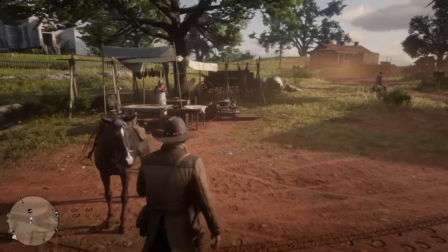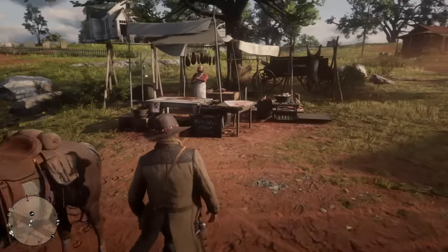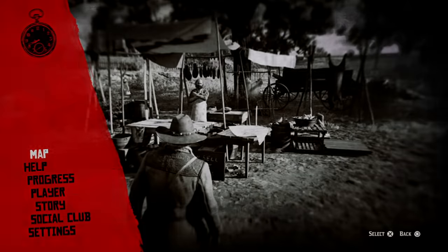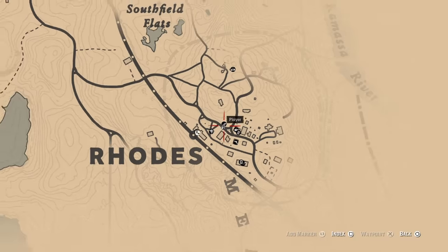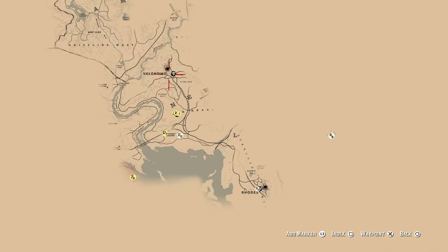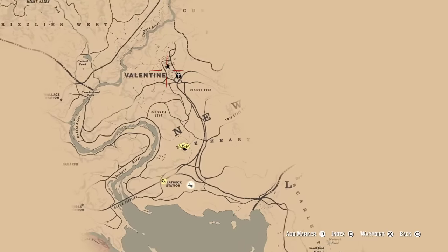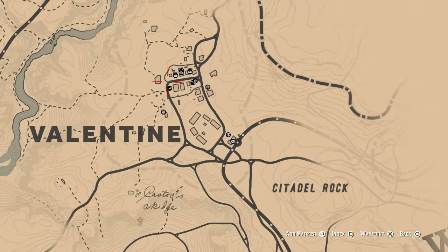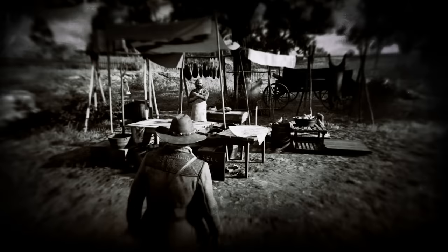Well, you can sell them to butchers. What you've got to do is find a town that actually has a butcher in it. As an example, if I go to the map here — I am in Rhodes, which is not actually far from where you first start off in Valentine. There is a butcher there as well, so pretty much look for those butchers on the map.